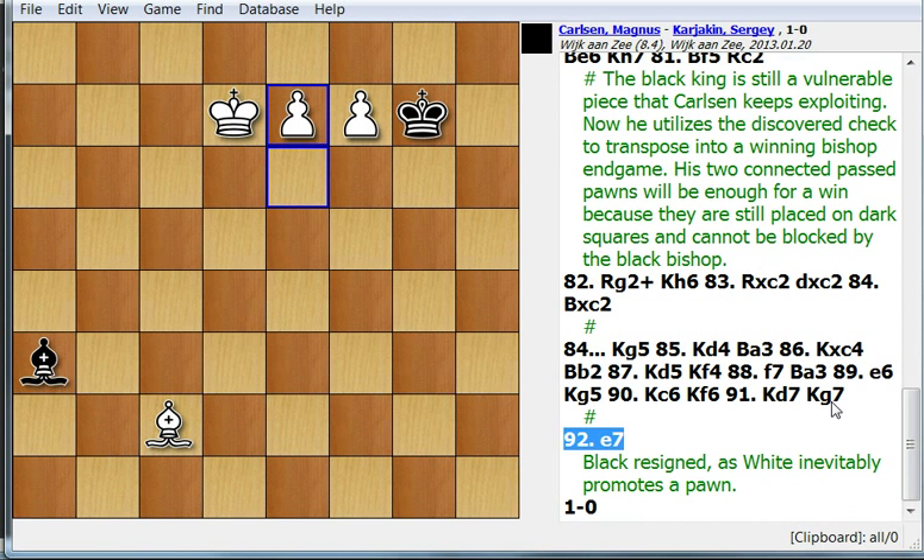After Kg7 and e7 he resigned, because at least one of the pawns is going to promote. All in all, it's typical for this type of endgame with bishops of opposite color and rooks — typical for Carlsen in the way he plays endgames in a sort of unhurried manner. A very instructive endgame.